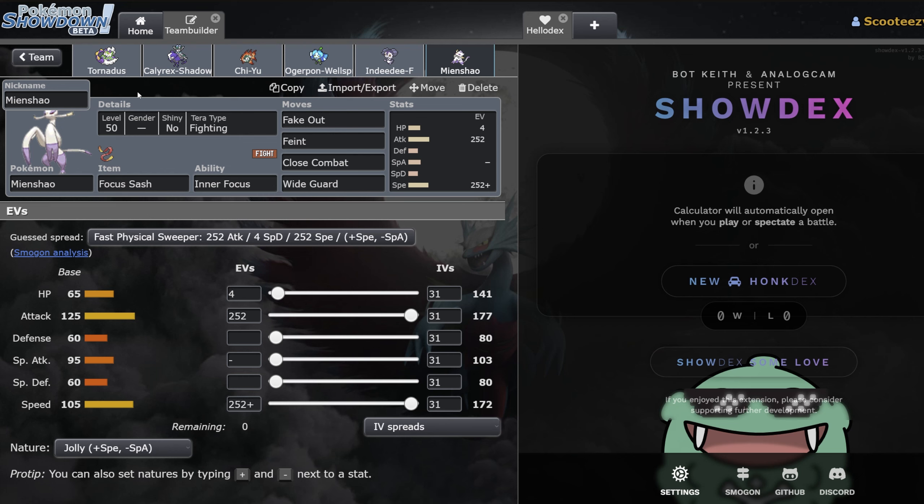Mienshao is incredibly good — it's got Fake Out, it's got Inner Focus which means you can't get faked out by Incineroar, you're also a Fighting type with STAB Close Combat which is very good into Incineroar. You've got Feint to break Wide Guard, and you've got Wide Guard yourself to help protect your Calyrex. The only thing I don't know is why everyone is starting to run Tera Fighting. I'm certain there's probably some offensive calc that makes you run Tera Fighting — I just don't know what it is. I've never really Teraed my Mienshao anyway, but I'm sure there's a KO you don't pick up without Tera Fighting.